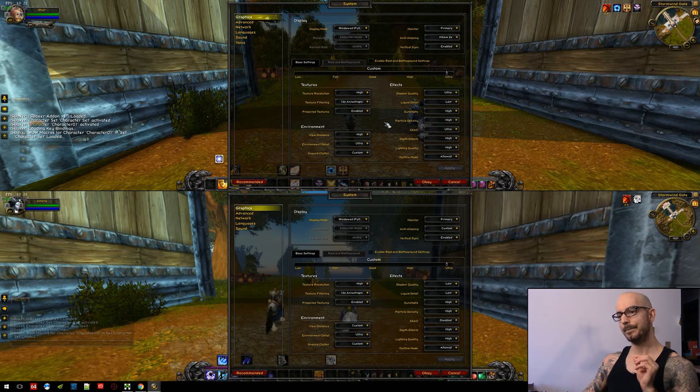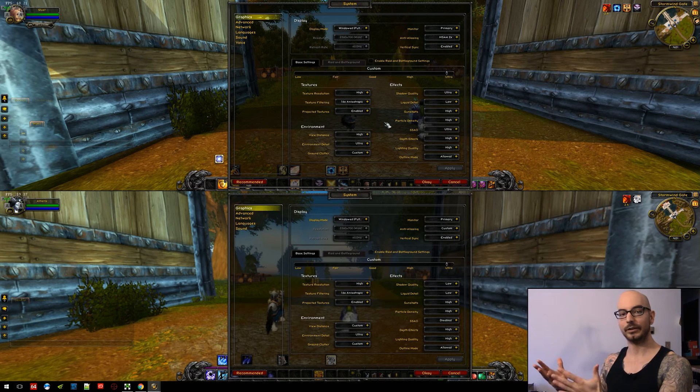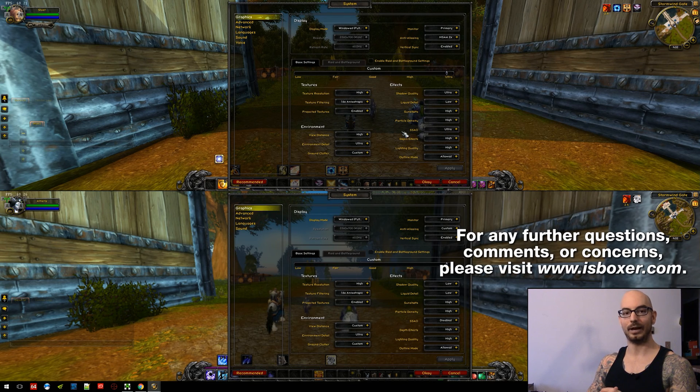The other thing I want to say is that there are several threads created over the years about slot swap macros where people have posted long lists of different settings they change on swap. I'd recommend that you don't seek out some old Wrath of the Lich King macro, because the console variables have changed over time. Using old outdated macros will either result in things not working, or create additional problems. My advice is to figure out which settings tie into the console variables in the Wowpedia list and start experimenting. If you need help or have questions, come to the ISBoxer forum or the live chat and anyone can help you put one of these together.